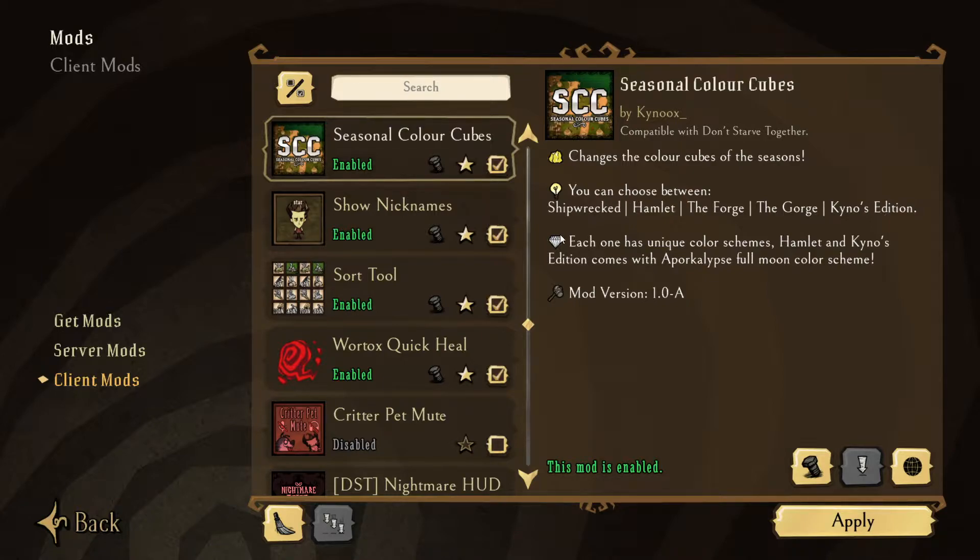I have mine set as Shipwrecks. You can set it to Hamlet, but the reason I don't like the Hamlet color cubes is because there's a deep, deep red that shows up, and I don't really like that. That's basically to mimic the Pork-lips.